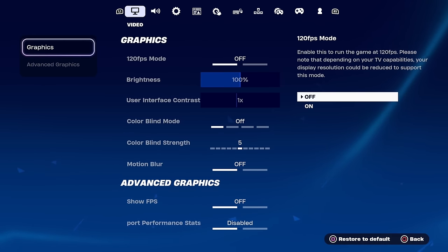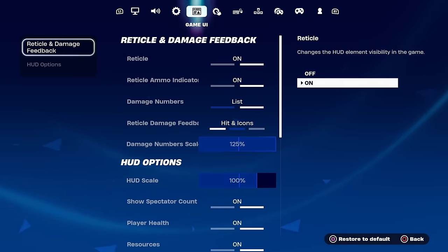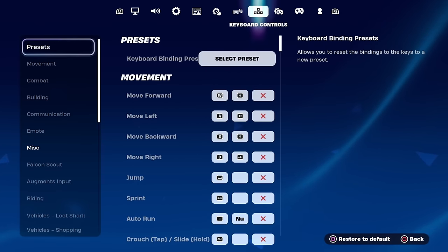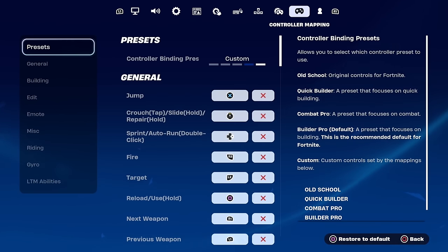Once you're in Settings, navigate from the Video tab to the right through Audio, Game, Game UI, Touch & Motion, Mouse & Keyboard, Keyboard Controls, Controller, and Controller Mapping, and then all the way to Account and Privacy.